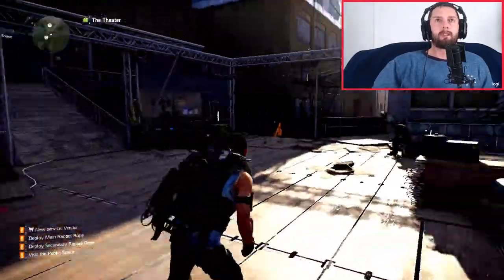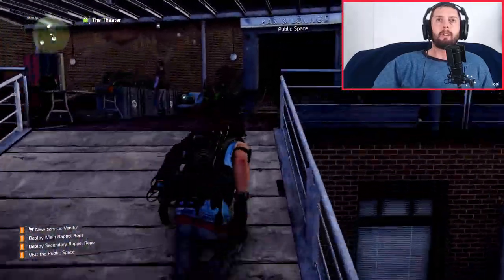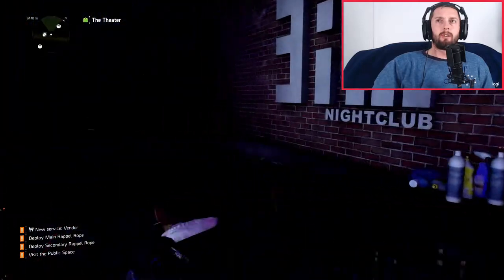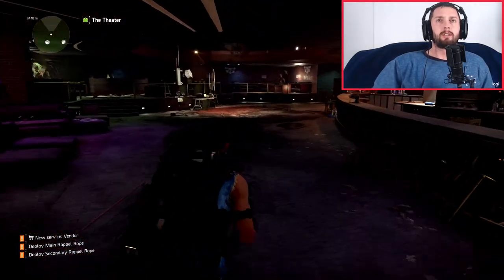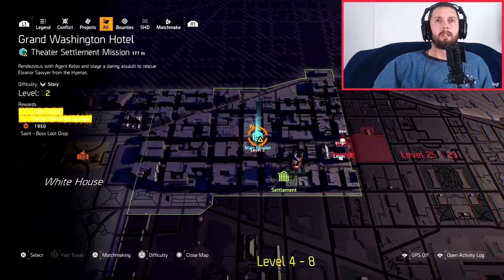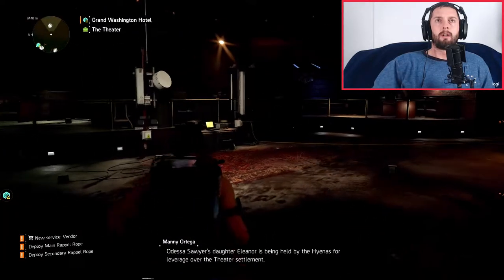Alright, so where are we off to? Public space — I think we're off to that way. Let's get out of this location, I think. Are we going the right way? Can't even see anything. Yep, we are. Alright, so let's look at the map. I think we're going to head across over here. Alright, so let's get out of here.